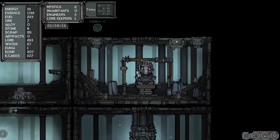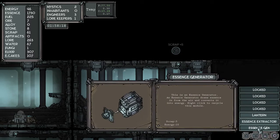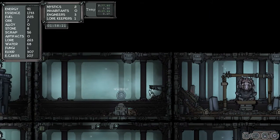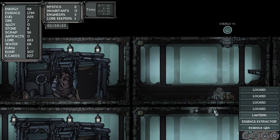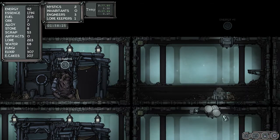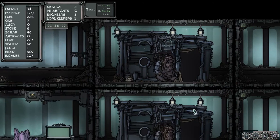We're going to have to figure out a balance here for this. I was doing the wrong ones all this time — no wonder I'm in trouble. I need essence generator; I was doing extractor — ah!